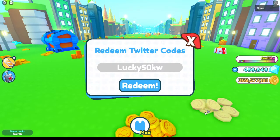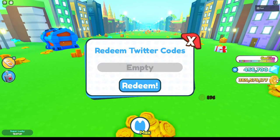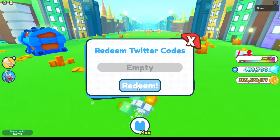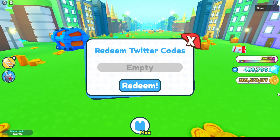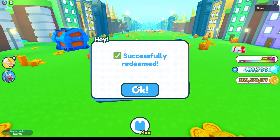The next code is 'lucky50k' and that gives you a super lucky boost. Then the next one is 'triple80k' — just like that — and that gives you a triple coin boost.